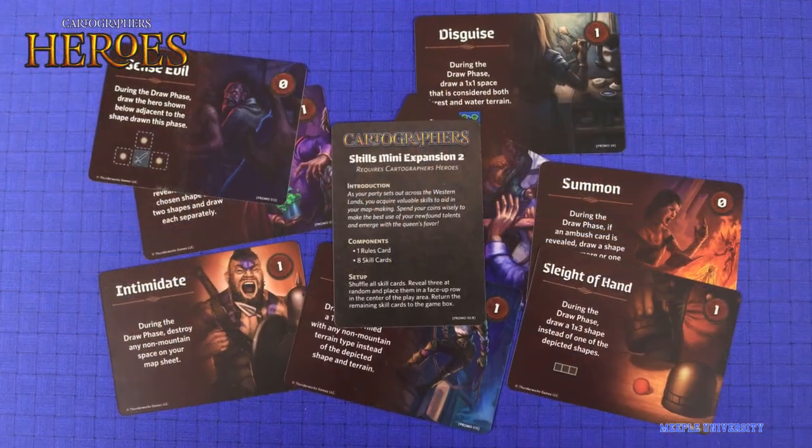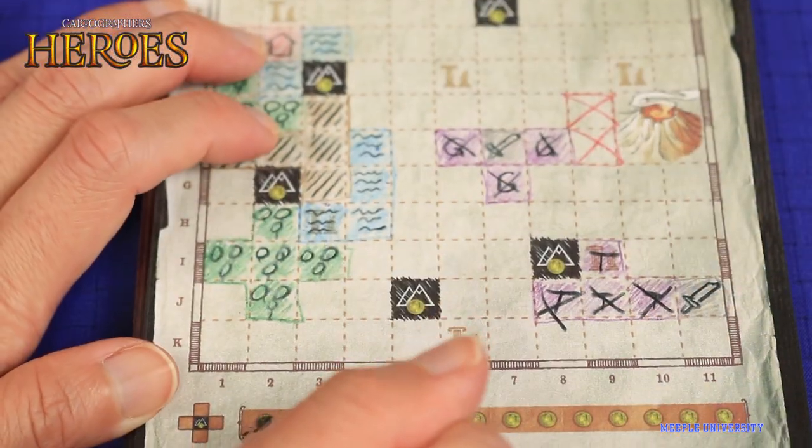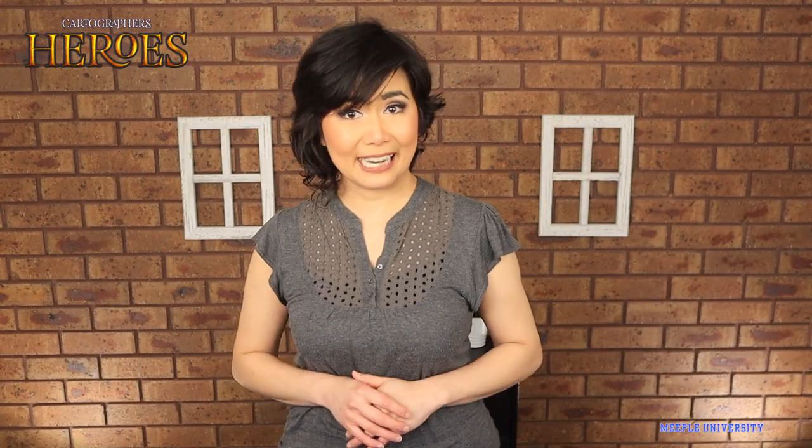And Skills Mini Expansion 2 brings even more variety. You can spend your hard-earned coins to activate one rule-breaking ability, once per season.